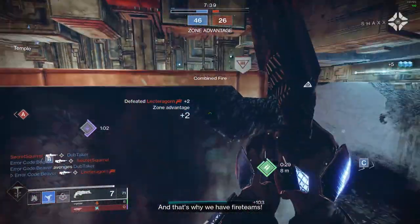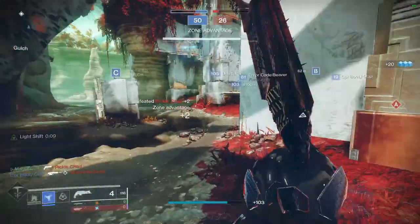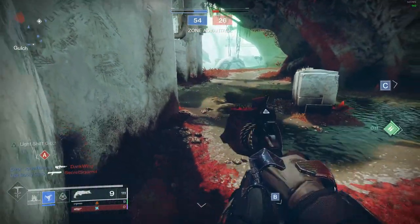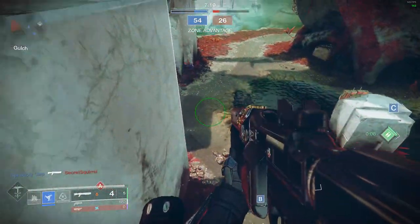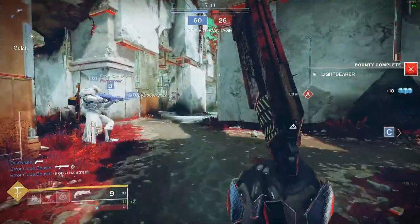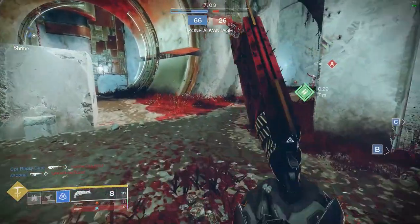Thorn is excellent in terms of overall stats, especially with its very high handling stat, making this weapon feel very easy to switch to and from. Because of this, Thorn pairs very well with shotgunning — the main reason being the Mark of the Devourer perk. In order to utilize it, you need to go to the location where you killed someone to pick up the buff. When you're shotgunning, it's easy to be aggressive and go after those buffs when you have something to use in close quarters combat. Versus if you have a sniper, you're more likely to play passive and not retrieve those buffs. If you are someone who plays aggressively with a sniper, that changes things a bit.